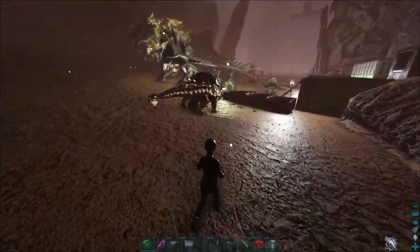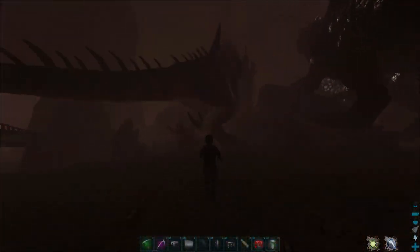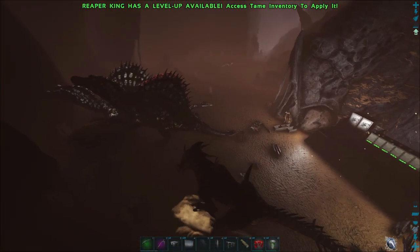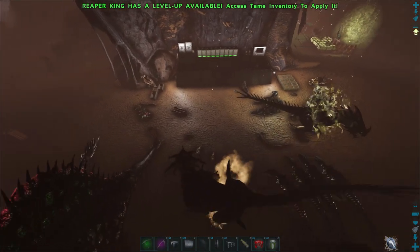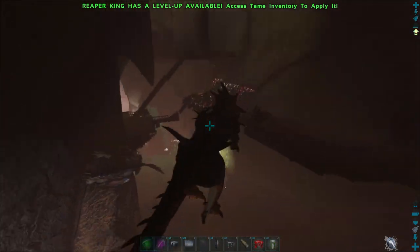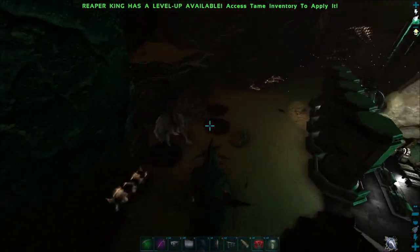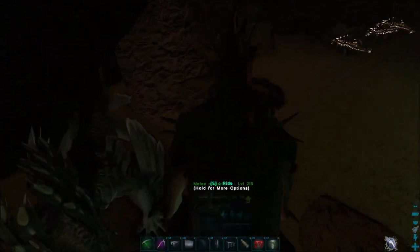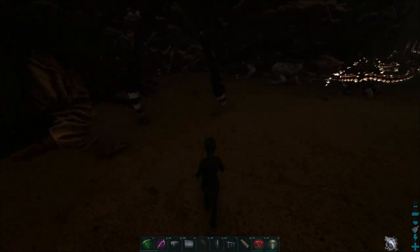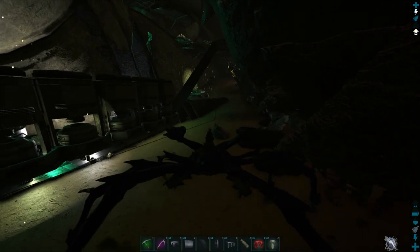What else did I need to show you? The reapers. Right here, getting pretty well set. We've got like seven now — six of them are mine, one of them is Crazies. I'm trying to get as many as possible because they are actually really good if people don't have light pets on other servers. These things are pretty crazy — they can definitely take on a giga if it's not a crazy good one and they don't have a light pet. So I'm going to be breeding those things up like crazy.